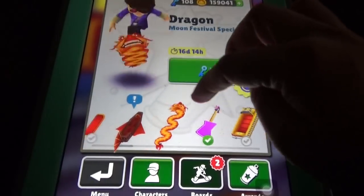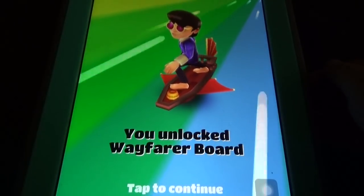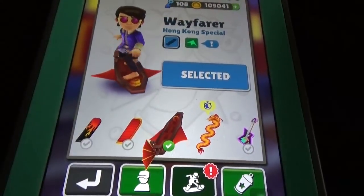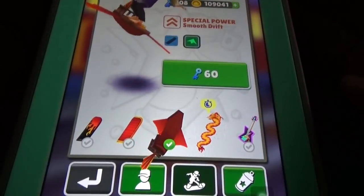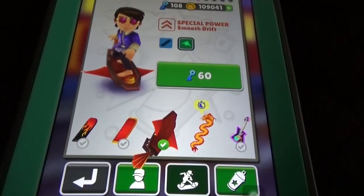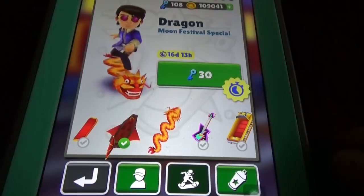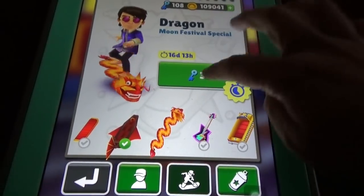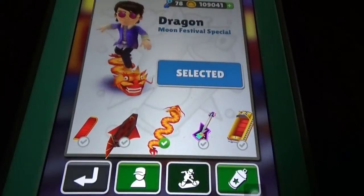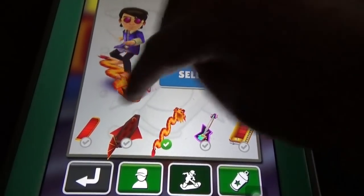Coming to the boards: this is the Wayfarer board for fifty thousand coins — the Hong Kong special board. The other upgrade is the Smooth Drift for sixty keys. There's also the Dragon Moon Festival special board for thirty keys. So this time they gave us two boards: one for coins and one for keys.